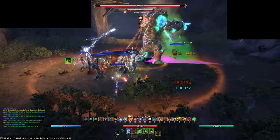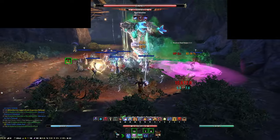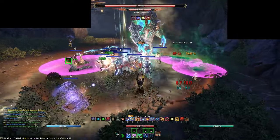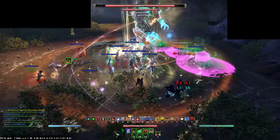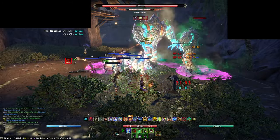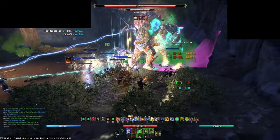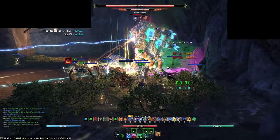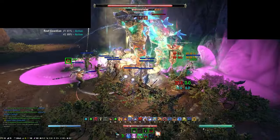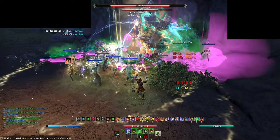Each Guardian has an acid cone ability which will lay down poison puddles under anyone in the cone. It is important that tanks keep the cone away from the DPS while moving out of the AoE on the ground. Staying in the AoE will give acid reflux stacks, which increases the amount of damage taken from the acid cone. Stacks last for 5 seconds but refresh when a new stack is received. It is therefore good to avoid having too many Reef Guardians up and to split them between the tanks.